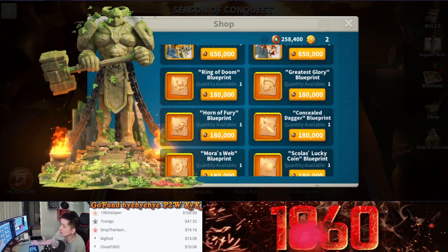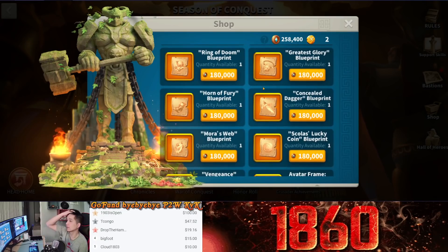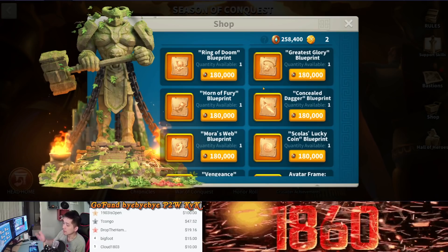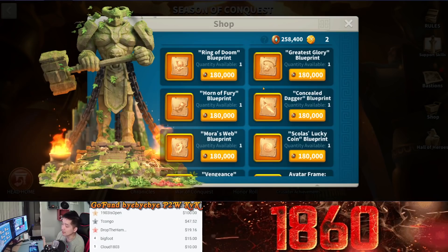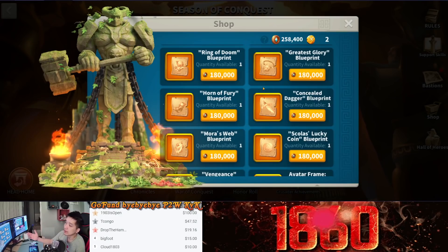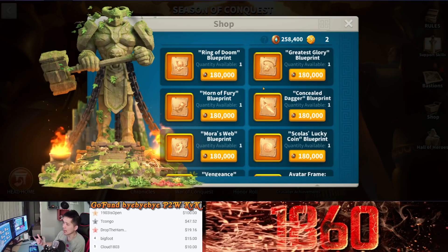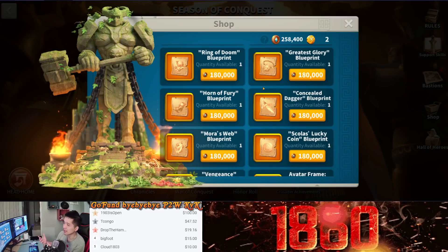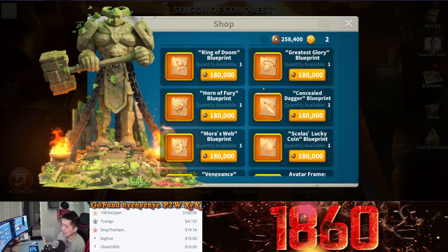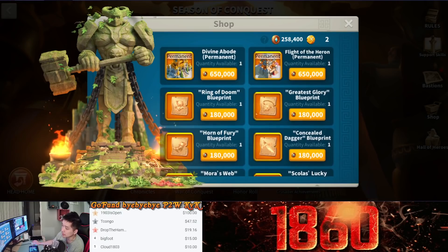The next item you want to invest in: if you look at your account and you have enough materials to craft one of the legendary accessories, then by all means invest in one of the blueprints here. But only if you can actually craft them. Do not just buy them to hold them in your inventory. If you cannot craft the accessory yet, do not get the blueprint.